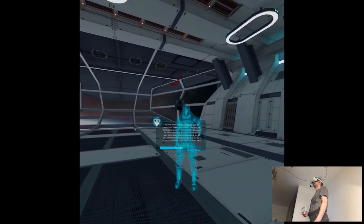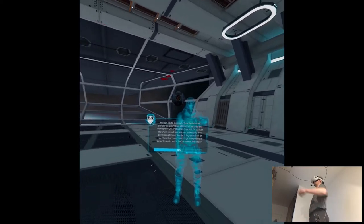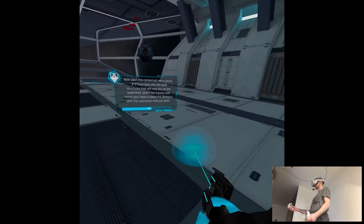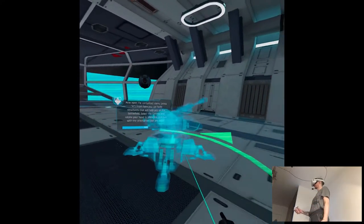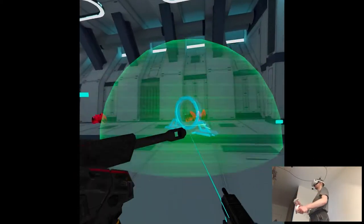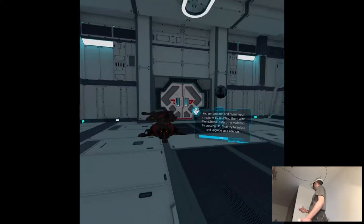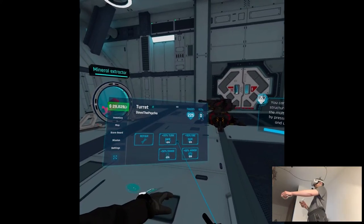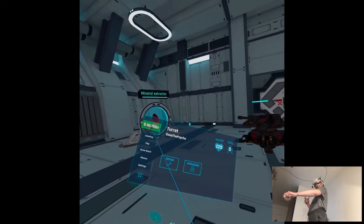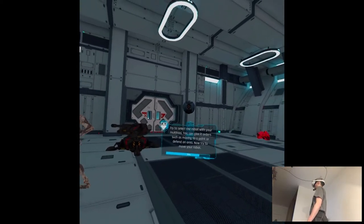You can create a powerful force field that will protect you against any attack for two seconds and damage any unit that comes close to it. To activate the shield, extend your left arm horizontally. Now open the contextual menu by pressing A — from here you can build structures that will help you on the battlefield. Select the cannon and rotate your hand to place it with the orientation you want. You can place mineral extractors near minerals to collect more. You can upgrade and repair structures by selecting them with the multi-tool.